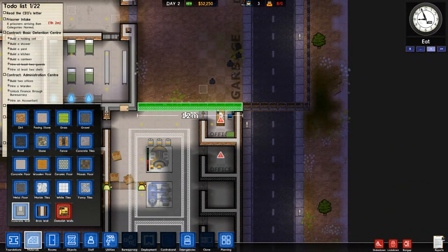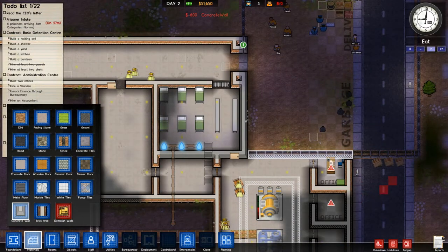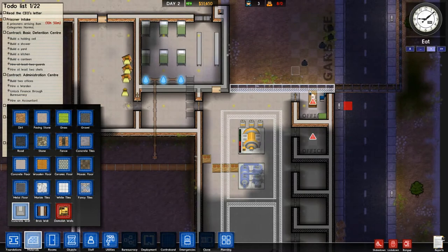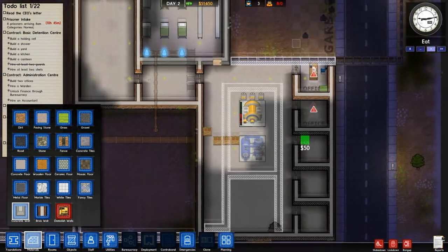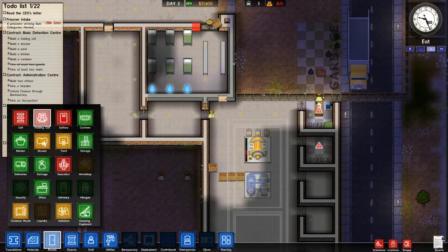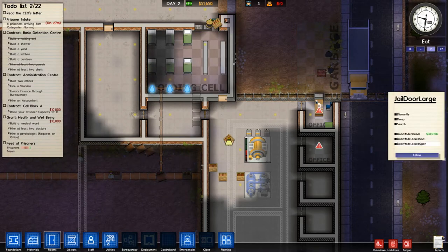I'll just build this wall. Those guys are going to walk around — I probably should have given them a door to the outside here to make things easier. This guy's going to build up that wall there, and thinking down the road, maybe we can get a few more things set up in our prison.